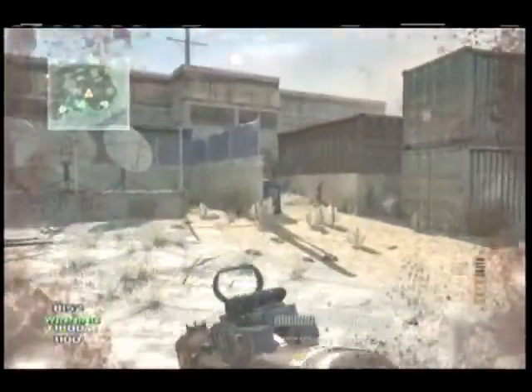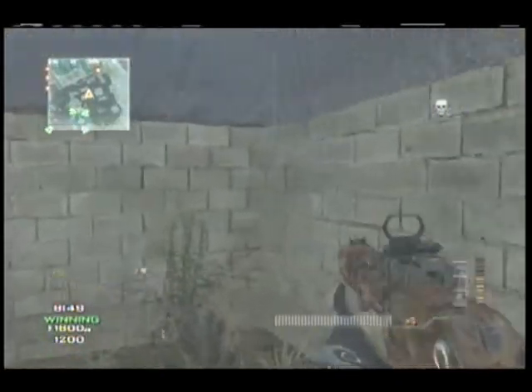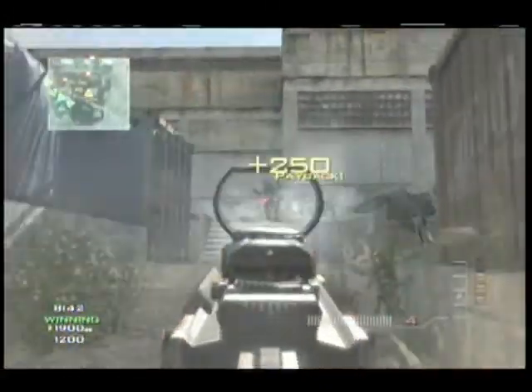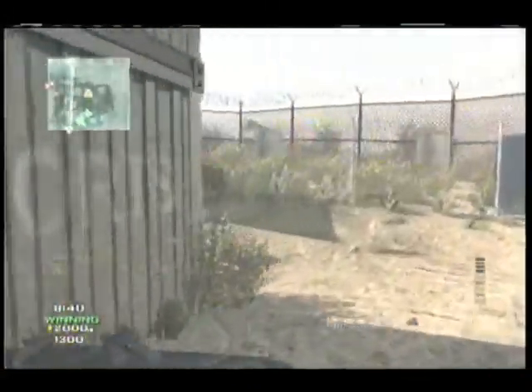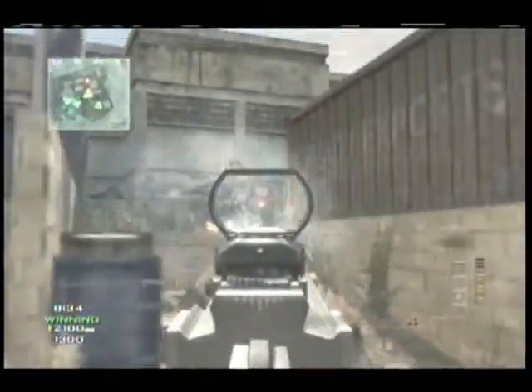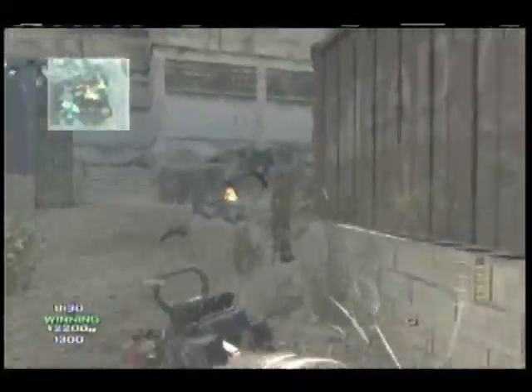If you see a barrier or you see a wall, use that to your advantage. A lot of people call it head glitching if you pop out, go back into crouch mode, pop out, shoot some, and go back into crouch mode. Now that is technically called head glitching, and a lot of people get mad about that, but it helps you be more protected so you're not just out in the middle shooting — you actually have a wall to cover you, and it gives the enemy a smaller target to shoot at.